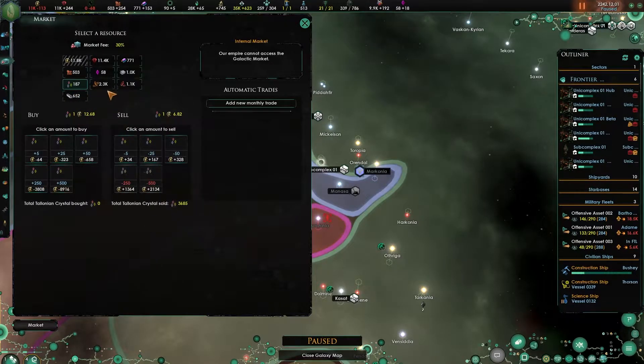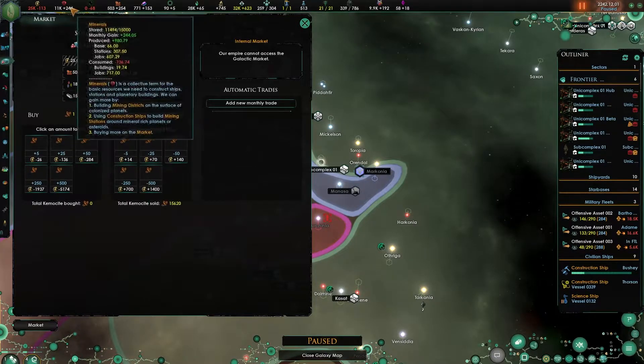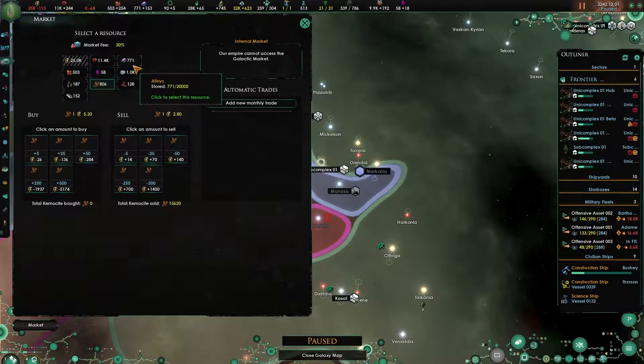Let's sell some Telonian crystals. Let's go down like that, and maybe even some more. 25,000 is the highest, so let's wait for the rest of that.